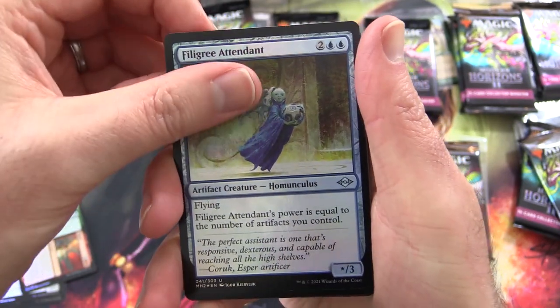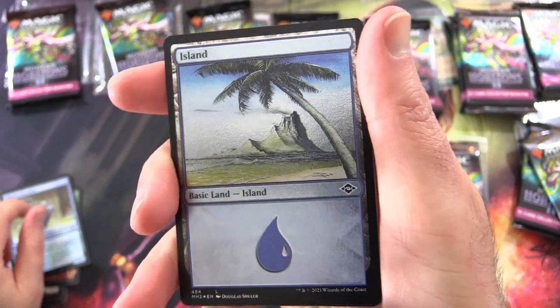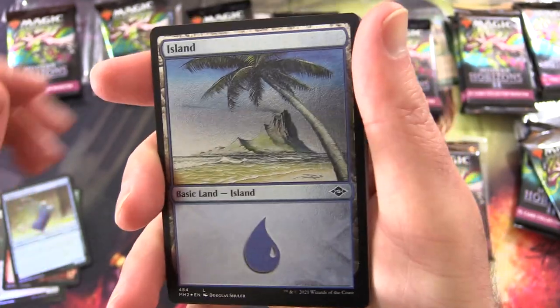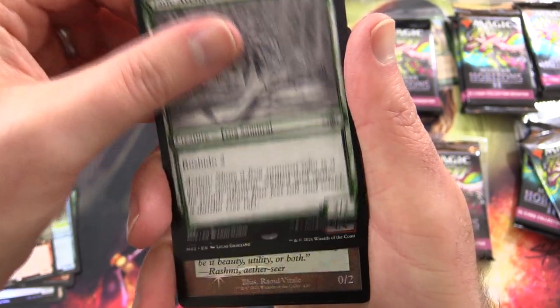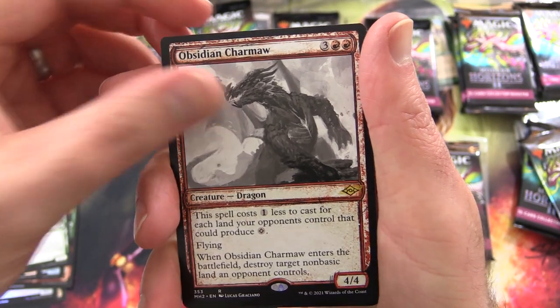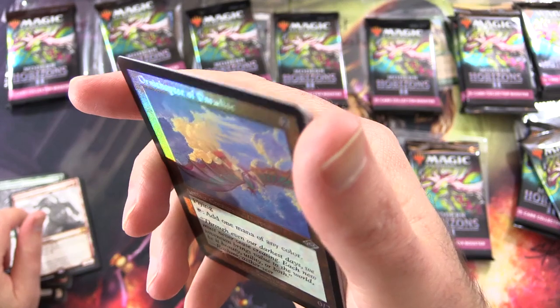Don't think I've seen that one yet. Filigree Attendant. We've got this foil etched Island — I don't know if you can see, it's got a subtle texture to it. Very cool. Bloodbraid Marauder Borderless, Jade Avenger, Showcase Obsidian Charmore, Showcase Ornithopter of Paradise.